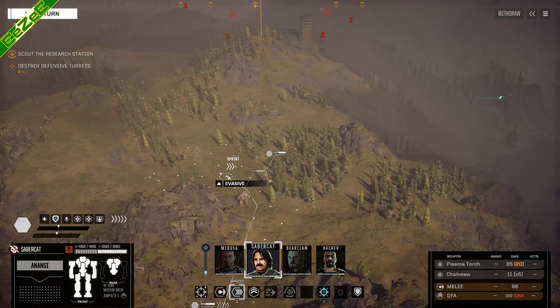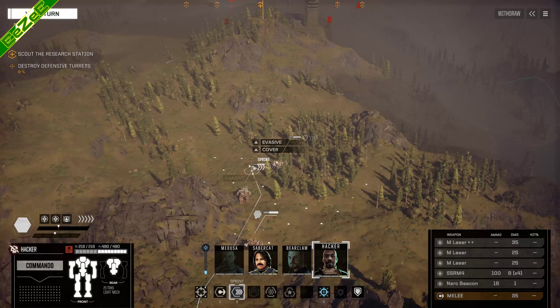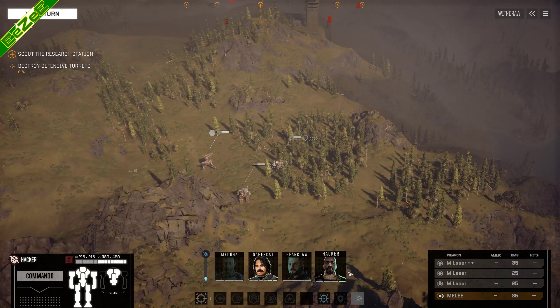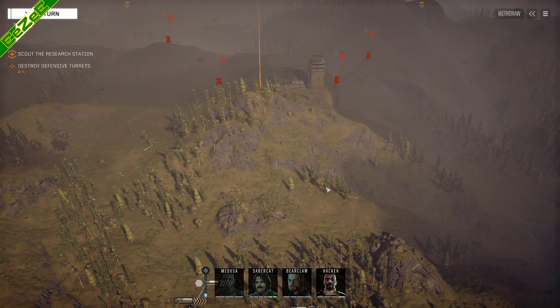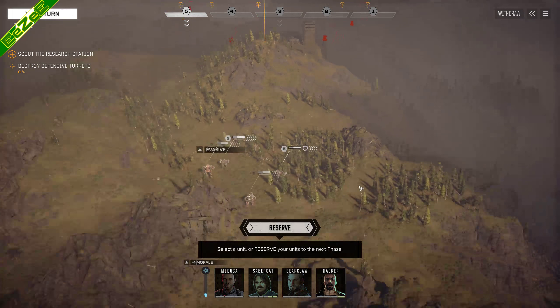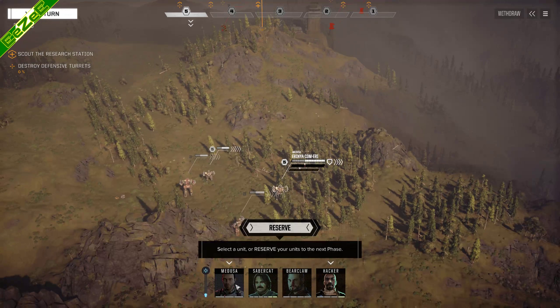There we go - turrets. All the turrets. Good spread by the way. Not sure this is going to work in my favour. This is probably going to be the same thing. We engage the turrets and the moment we do, reinforcements arrive, captain.